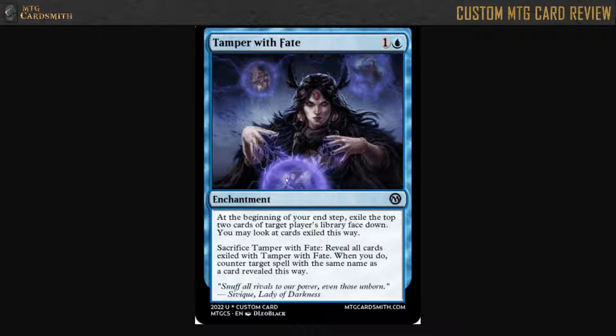One thing to note about this card is I don't believe multiples work well together. In multiples, this gets a little complicated. Correct me if I'm wrong in the comments, but I believe the way this card is worded, if you have multiple copies, they each have their own separate pile of exiled cards. So cards exiled by one copy can't be used for another Tamper with Fate's sacrifice clause.